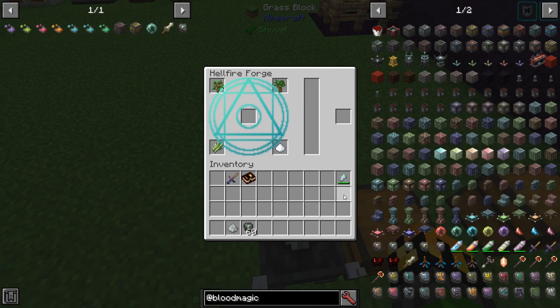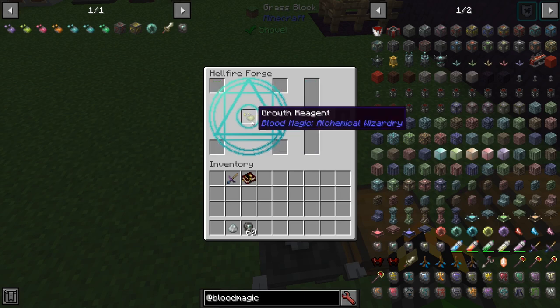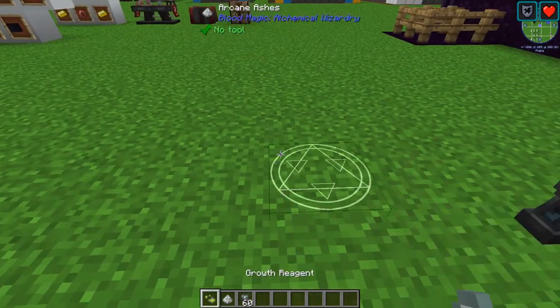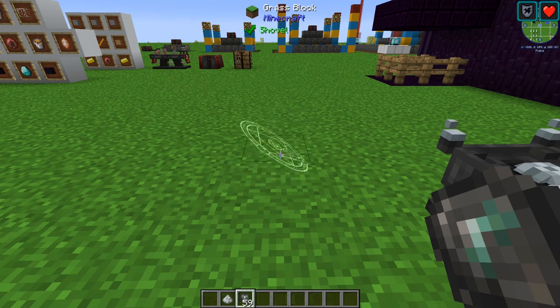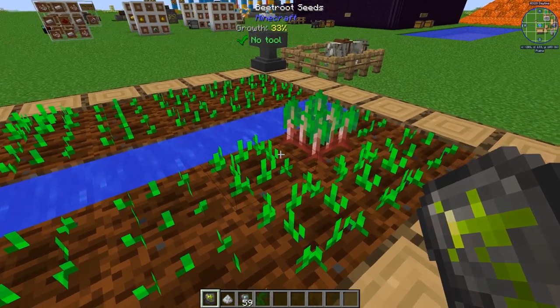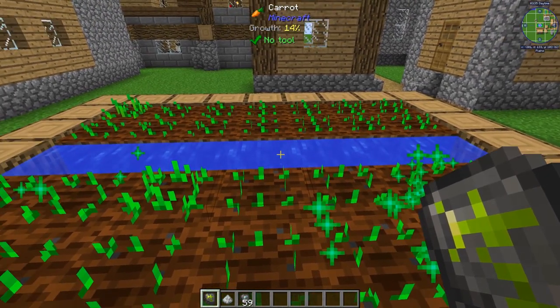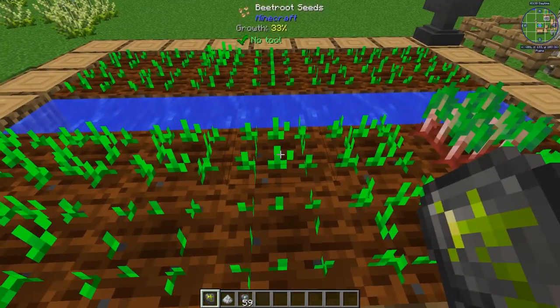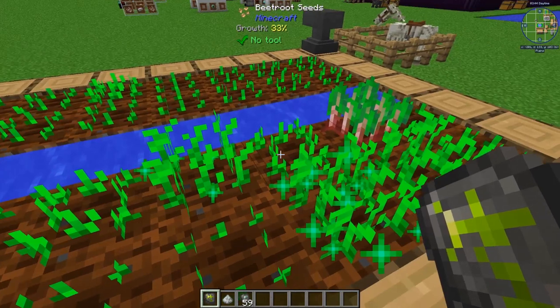The Sigil of the Green Grove reagent is made using 2 saplings of any kind (they do not need to match), 1 sugar cane, 1 sugar, and 20 will quality. Take arcane ashes, reagent, and slate to get the Sigil of the Green Grove. When the sigil of the green grove is active and you're near crops, it will apply a bone meal effect onto multiple crops over time. This will cost you 150 life points every couple of seconds.